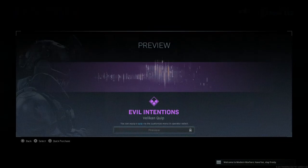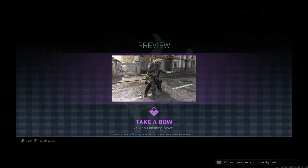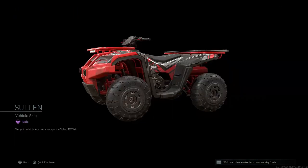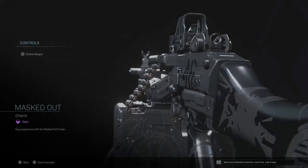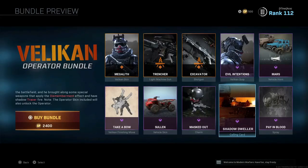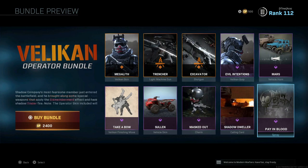Evil intentions — that just sounds terrifying. Vehicle horn, you guys know the drill, I don't play those. Take a bow — a little bit of a longer finishing move. The shorter your finishing move, the quicker you get the kill, if you guys didn't know. Then we have the Sullen vehicle skin for the ATV — masked out. Shadow Dweller looks pretty cool. Then we have Pain and Blood. So that is the new operator bundle for 2,400 CoD points. I think it's pretty cool — this is a must-buy. The Bruen is a great gun, the attachments were nice, the shadow tracers are dope, the skin is dope, and the shotgun is basically just an added bonus.